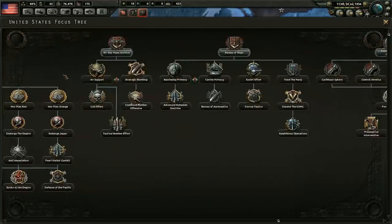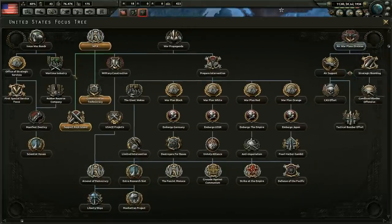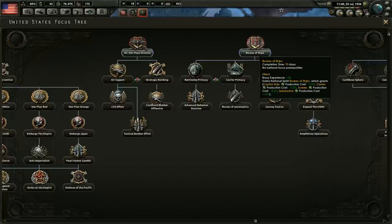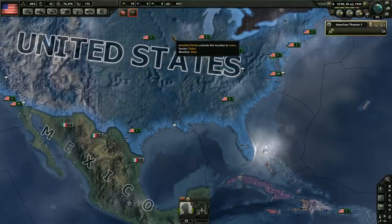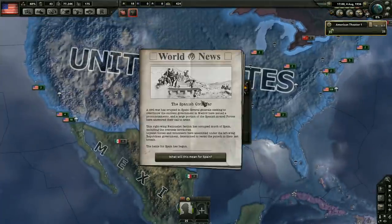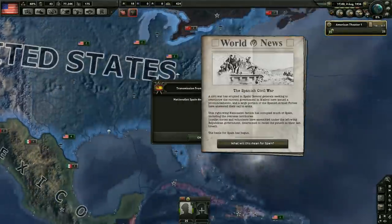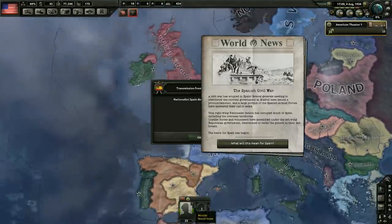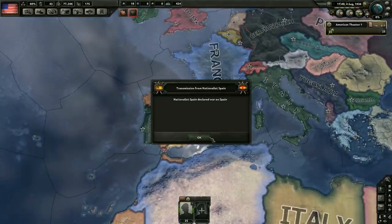It looks like we got our national focus done. Let's go ahead and select something here — there's nothing else available on this side now, we need to move over to this branch. I'm kind of tempted to go with the Bureau of Ships. Yeah, let's go ahead and get that. We're going to have a very powerful navy, guys — kind of have to. We need to defeat Japan, and Japan can be difficult to defeat at sea. They do have a considerably sized navy themselves.